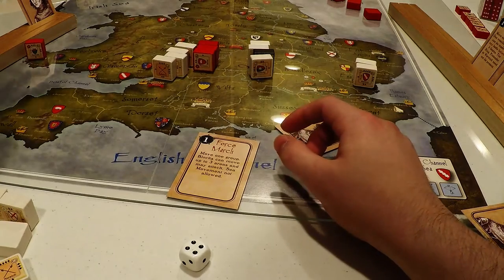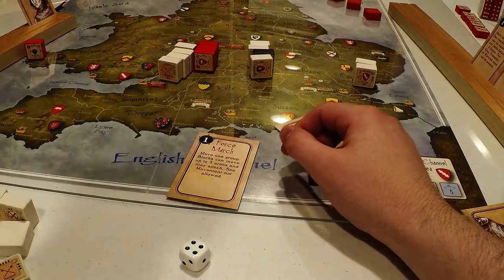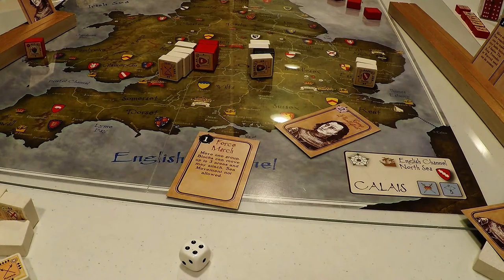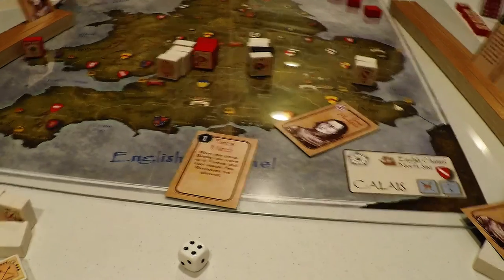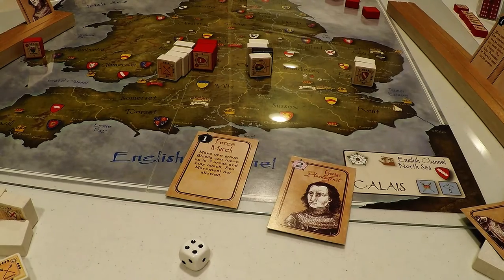We can't escape because the blocks are pinned down. We could get the Welsh over to help fight, but this is a lost cause — complete annihilation. Let's try and get what's left of our royal heirs out. When an heir is killed, the senior minor enters play at the beginning of the next supply phase — royal heirs enter in any friendly or vacant crown area, and pretender heirs enter in either exile area. So they get to come in for free basically.